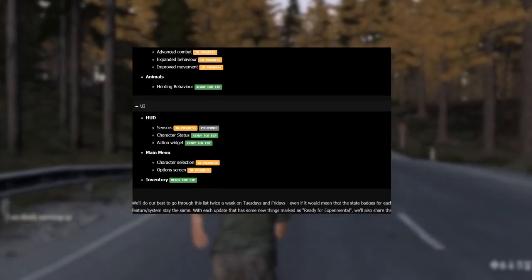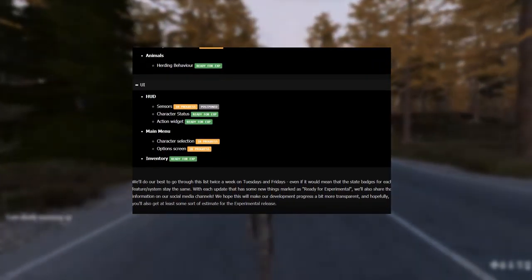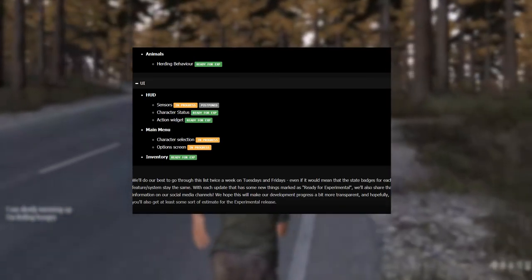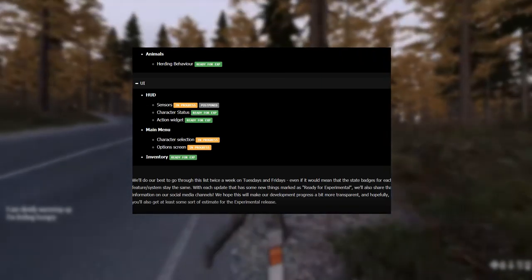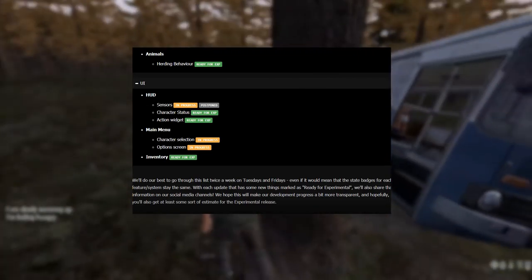Under AI, animals seem to be ready for experimental, but the infected still need a bit of work, with stealth, advanced combat, expanded behaviour, and improved movement all still in progress. Obviously, infected are a large part of DayZ's experience, and I'm really looking forward to the changes and improvements with the infected that come with 0.63.